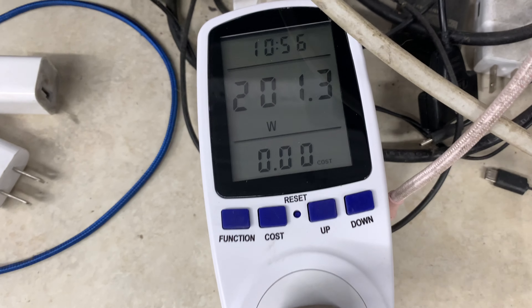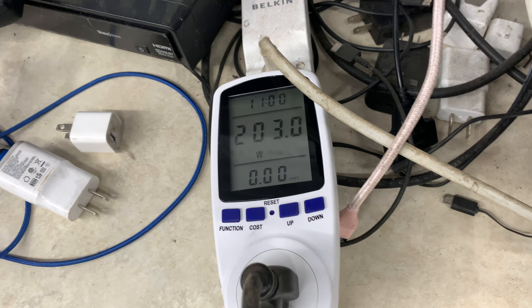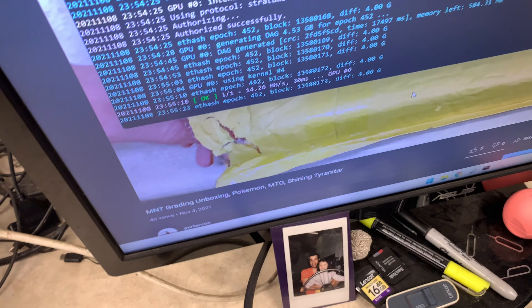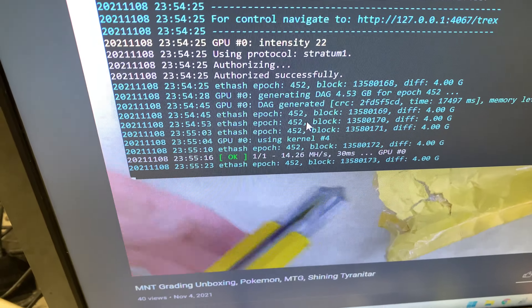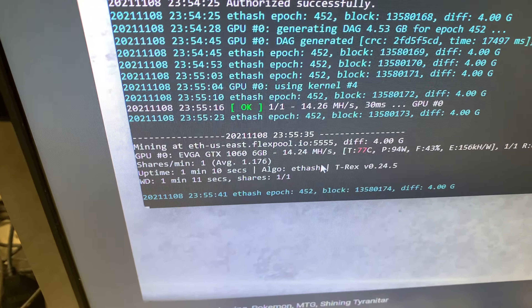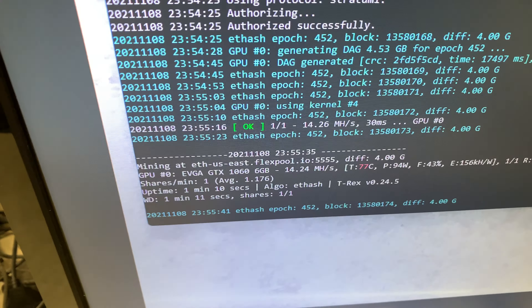If the computer's already on, you're not using tons more power. If you're already watching a YouTube video, you're really not using any more power. Don't get me wrong, this will probably take away from the hash rate. Usually I have around 15 to 16 megahash per second — now I'm down to 14.24.